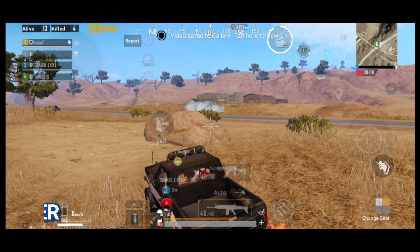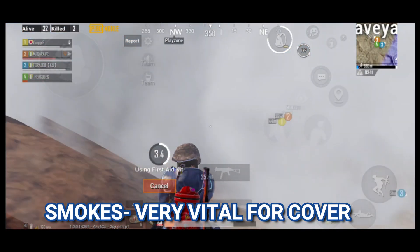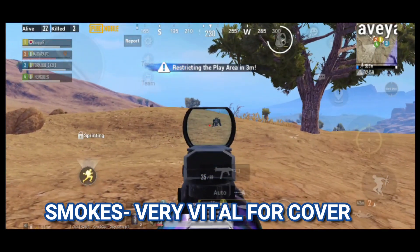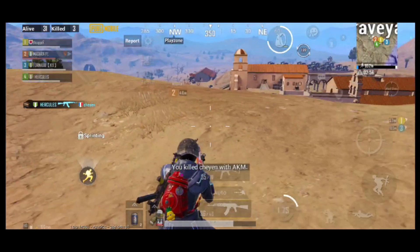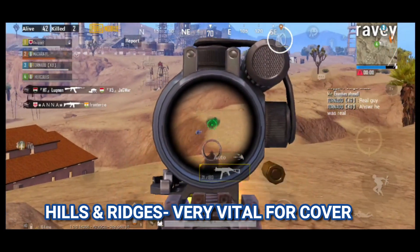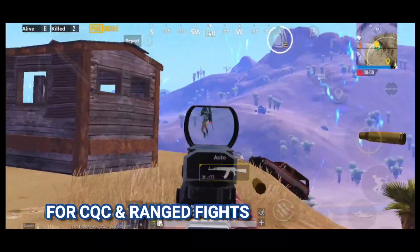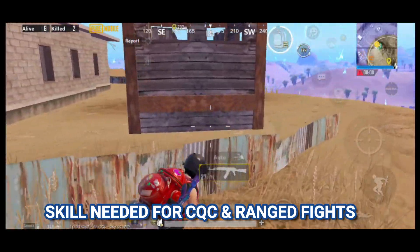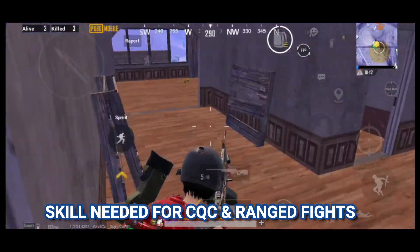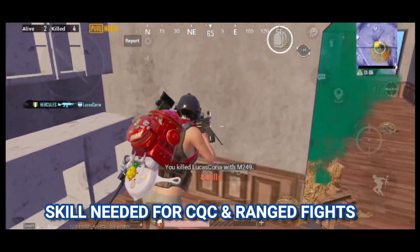Smokes and utilities are also very vital — they provide cover and can aid in crashing locations and compounds. Hills and ridges can also be used for cover and used to each player's advantage. Players will be required to be skillful in both close range and long range fights.